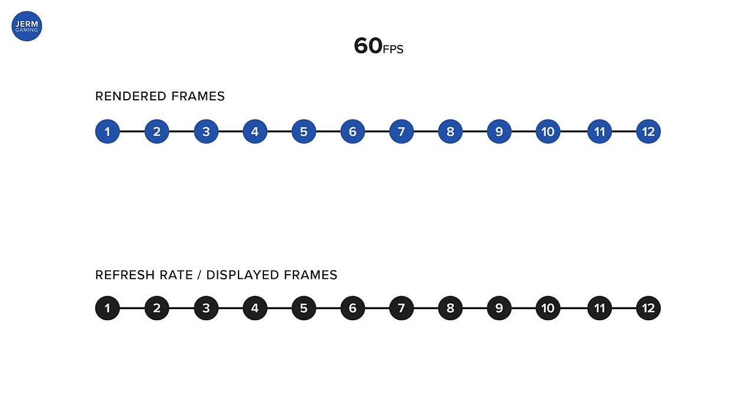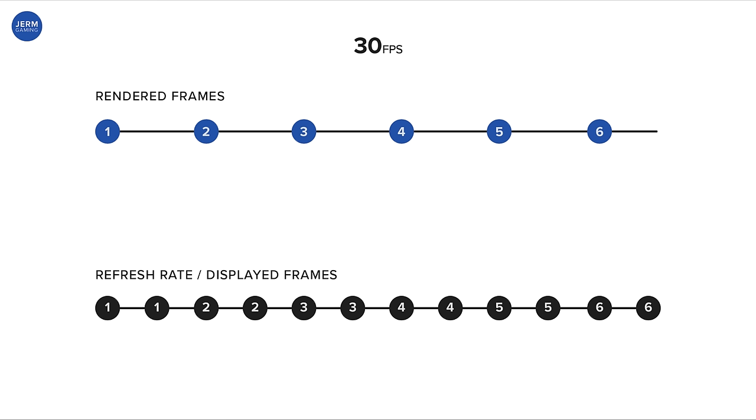The average monitor refreshes its picture 60 times per second. At the bottom of the screen are 12 circles representing 12 refreshes, or one-fifth of a second. For a game that runs at 60 FPS, there should be one rendered frame corresponding to one refresh of the screen. For 30 FPS, it's the same idea except each rendered frame is displayed twice, as the frame rate is half the refresh rate. Pretty simple, right?